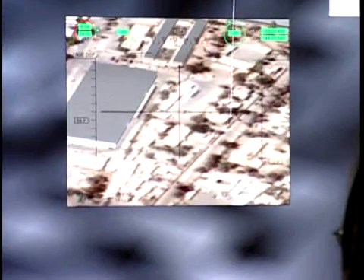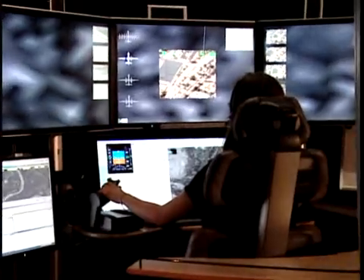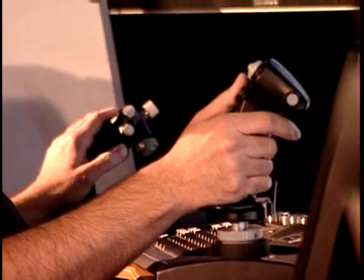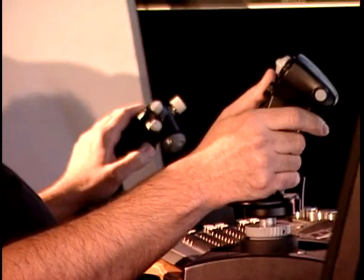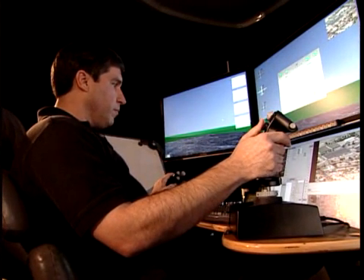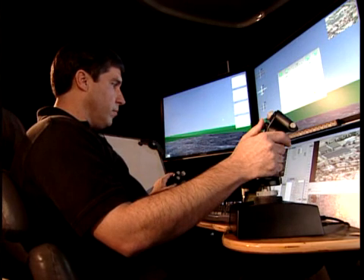Copy. Pre-launch checklist. PRF code — entered. AEA power — on. AEA bit — in progress, passed. Weapon power — on. Weapon bit — passed. Code weapons — coded. Weapon status — weapons ready. Pre-launch checklist complete.